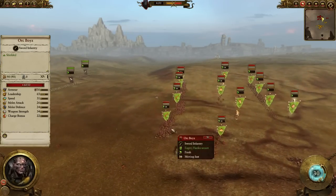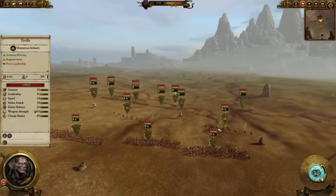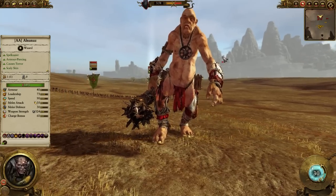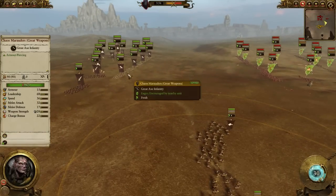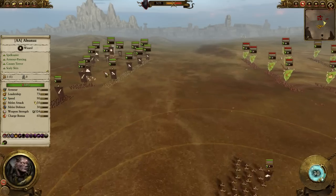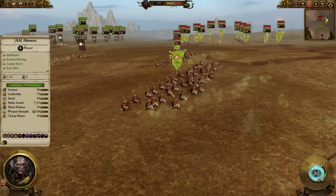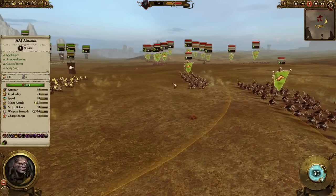So I'm facing Greenskins. He has four units of Orc Boys — pretty cheap units. However, he has two units of Trolls and two units of Giants, very scary looking. That's going to be a problem for me because I have very little anti-large units — I don't even have any. However, I'm going to use the Marauders to try and soak up the initial charge damage. He also has two units of Savage Orc Boys over here, as you can see, chasing my Marauder Horsemen and throwing axes.